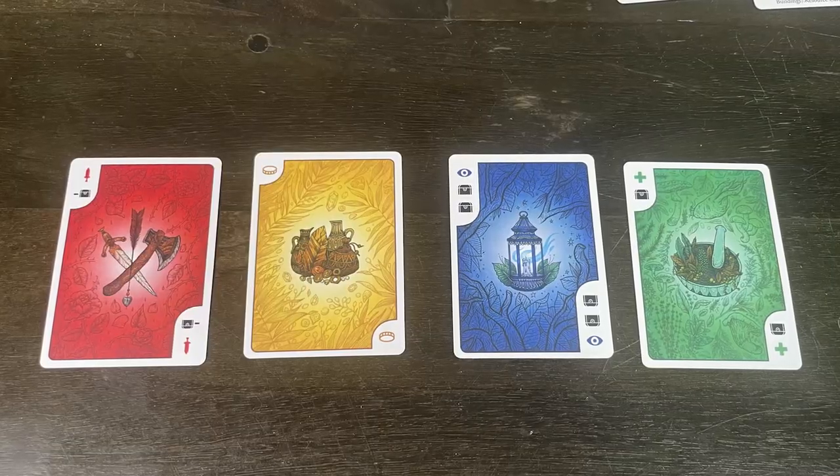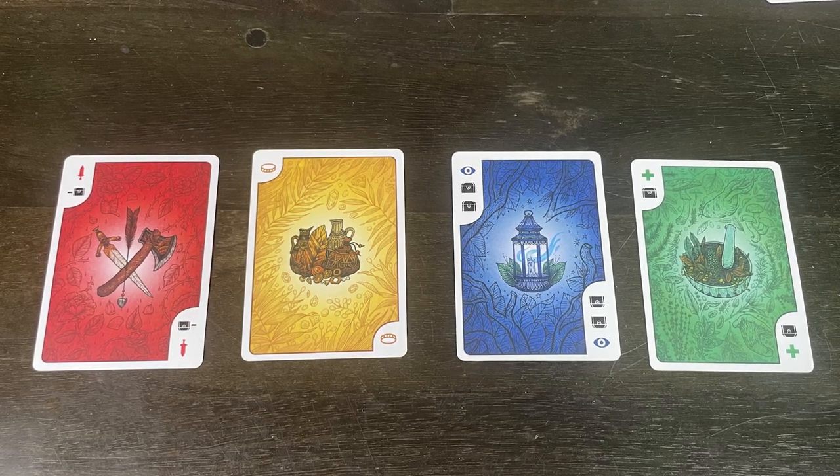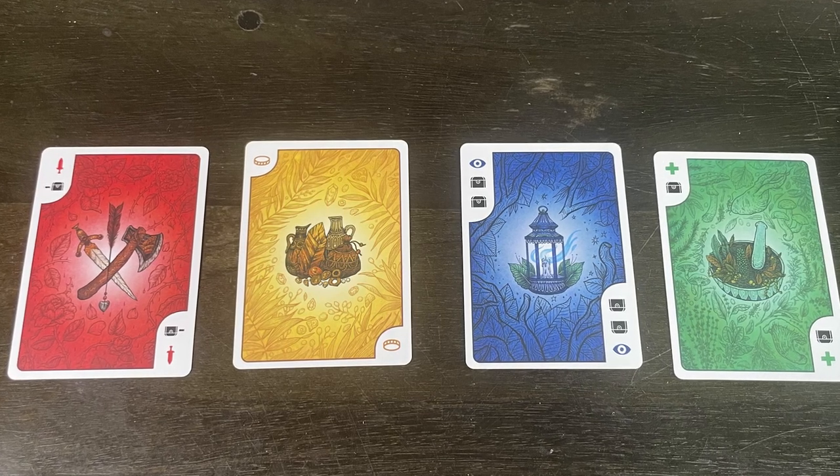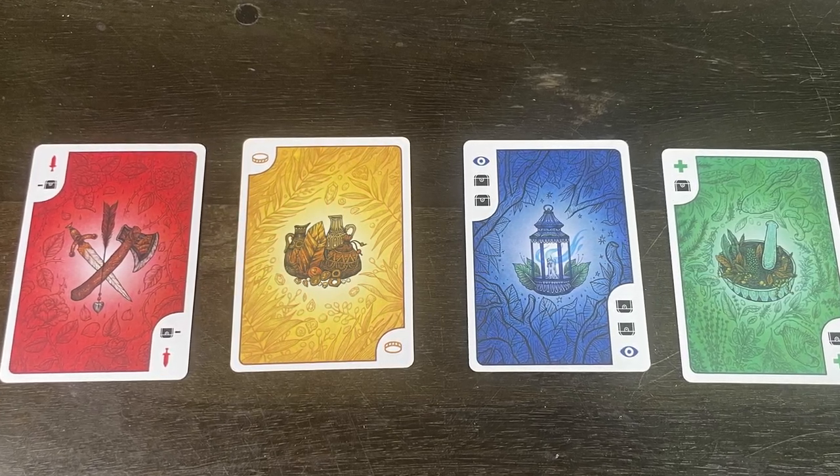On a turn, players are going to have their nine cards. Seven of them are going to be the different types of action cards, whether they be a gold symbol which is a wild, a blue symbol which is a spy card, a green symbol with a little plus sign which is a health card, or red which is an attack card. The other two cards fill up spaces — these are called wound cards, and they reduce your total hand size.